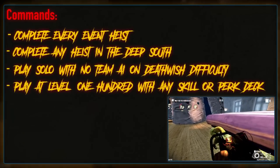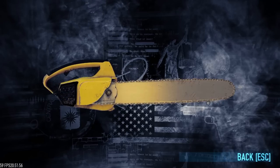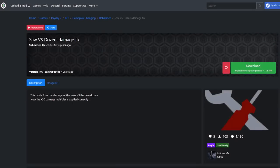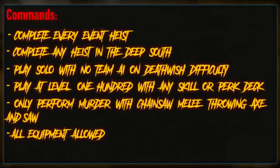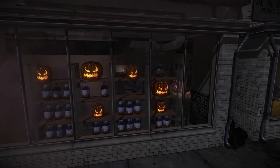As with previous Abridged Challenge runs, we'll be starting at level 100 with access to all skills and perk decks. However, we're going to be very limited in available weaponry. Damage can only be dealt with the Lumberlight chainsaw, throwing-axe throwables, and the Over 9000 saw, which I've modded to deal increased damage to all types of bulldozers with the Saw vs Dozers damage fix mod. All equipment is fair game, which will be incredibly important for one heist later in the run.